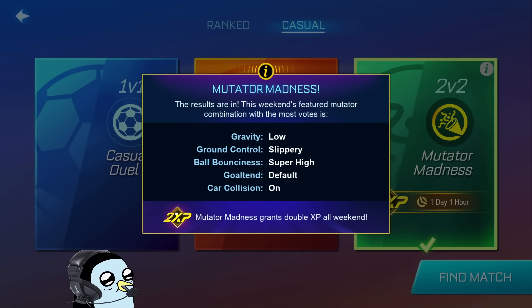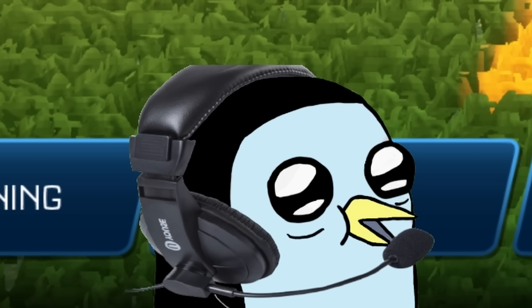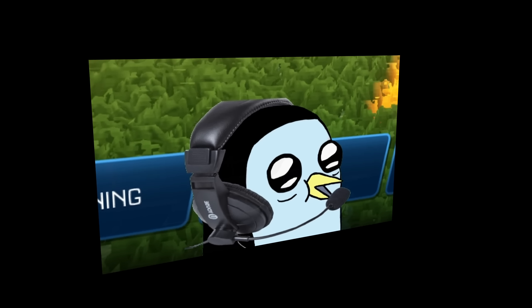I do believe they have added some new mutators in this newest season update. Looks like the gravity is going to be on low, ground control is going to be slippery, super high on the ball bounciness, goal tend is set to default so I assume you are able to set in the goal, and car collision is going to be on. Sounds like a pretty interesting mode — no infinite flips, so we're not going to be able to spam jump, but that's alright. Let's go ahead and get straight into the first one.